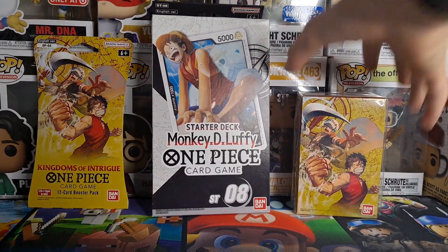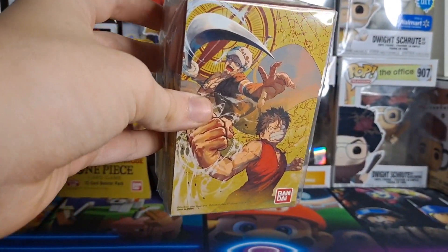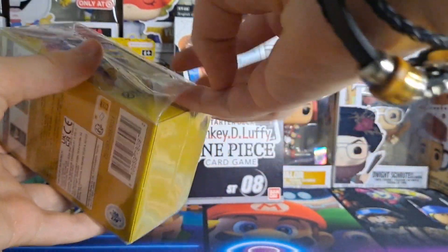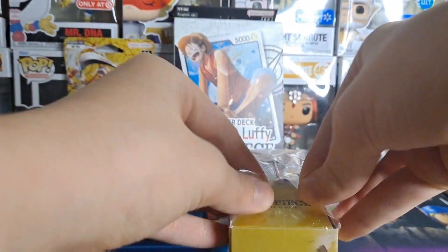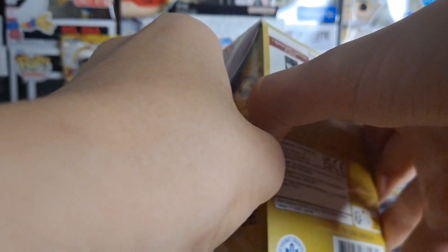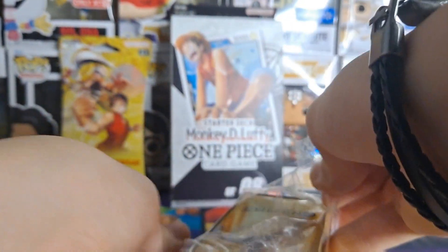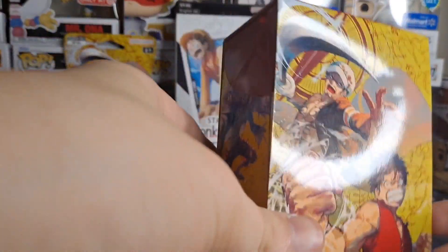We'll start off with the deck box first. It comes with two packs. Let me move this away a little bit. I have no idea how to open this — trying not to damage the deck box because it has two packs inside of it. I'll be right back, gonna open this real quick. They put a crazy amount of packaging on that.